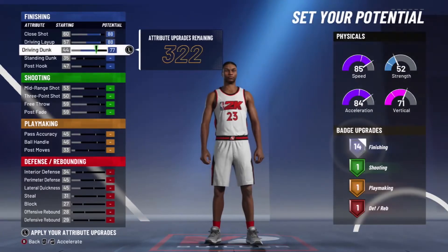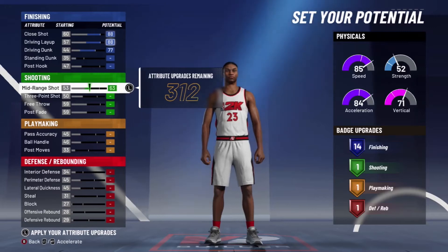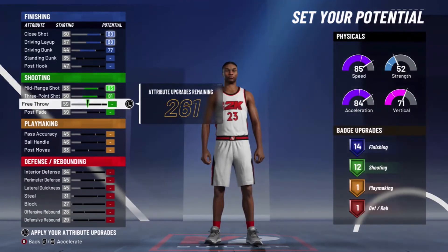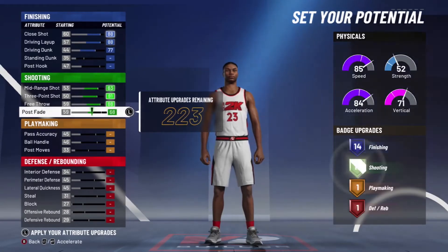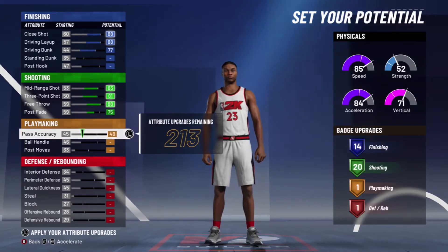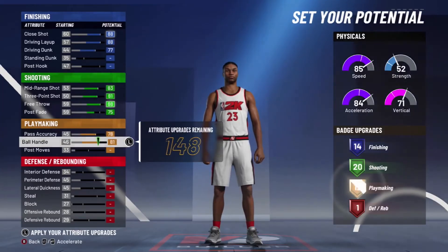Drop and don't match out. I'm gonna keep 14 made range, we wanna match that out. Get as many shooting badges as we can, get about 20. Yeah, right there — gonna match pass accuracy, ball handling up.